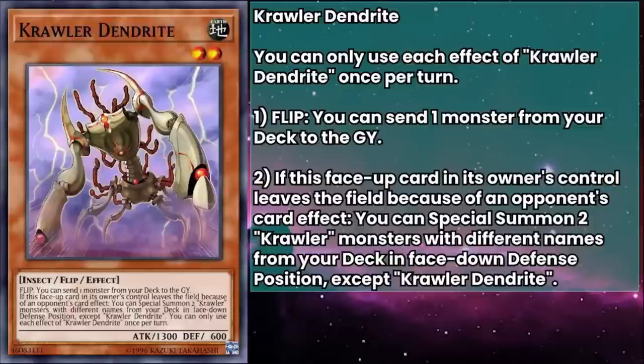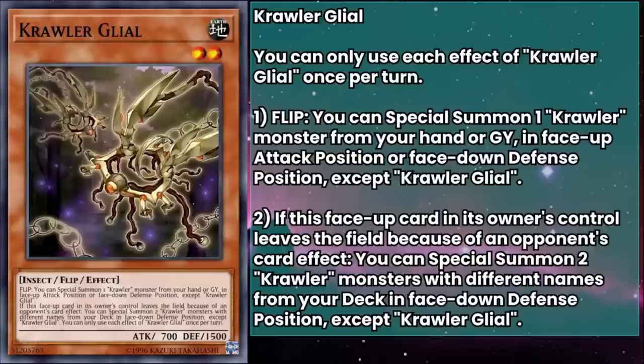Crawler Glial has 700 attack and 1500 defense, and their flip effect can special summon a Crawler monster from your hand or grave in either face-up attack position or face-down defense position, except a copy of itself. So if you run into this Crawler, they get replaced by another, and if you have a set-up grave, this is probably one of the best monsters you can summon off of the generic Crawler floating effect.